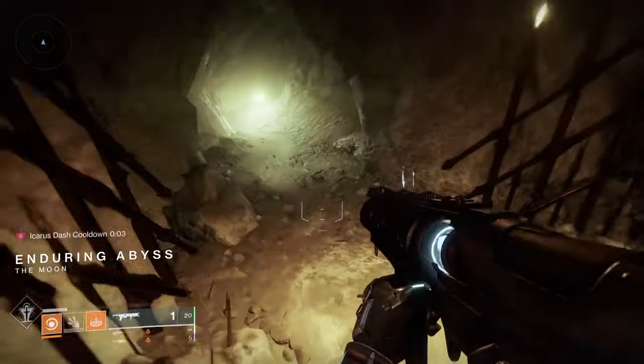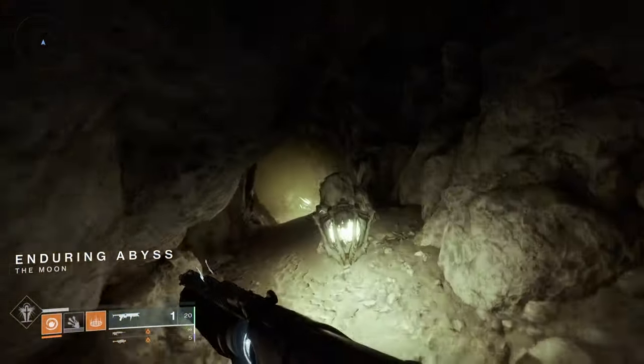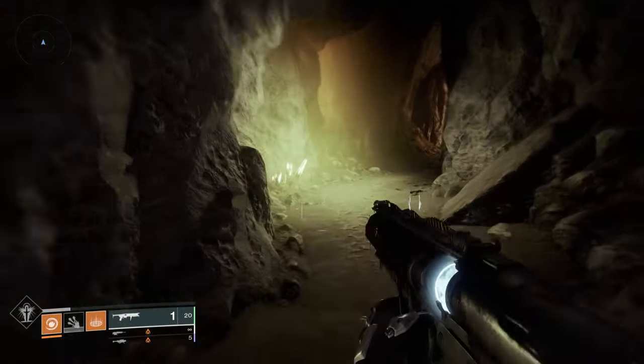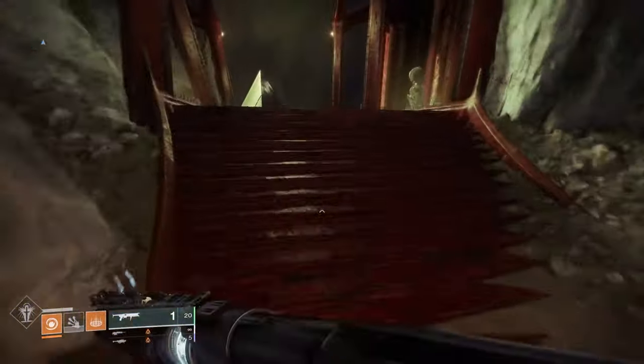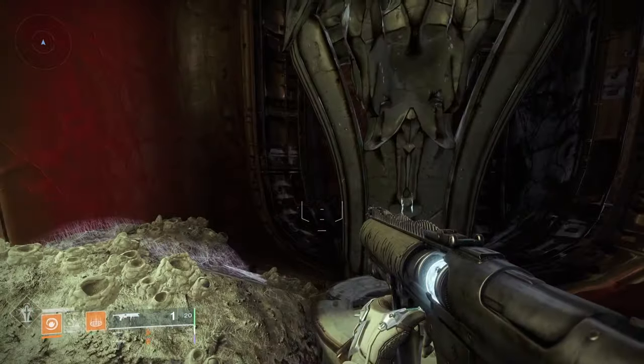Continue down that pathway, but at a certain point right after the loading screen, instead of going left where you normally go down to the pyramid ships, go right and a little bit up. If you're not careful you'll miss it. Once you go through there you'll find basically four lamps. To start the quest you're going to light those lamps in a certain order.